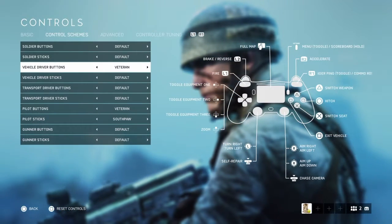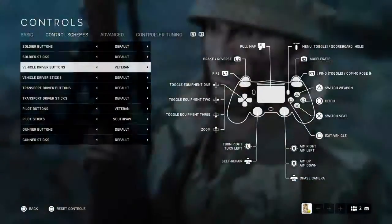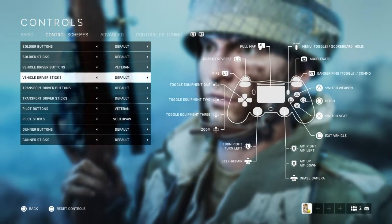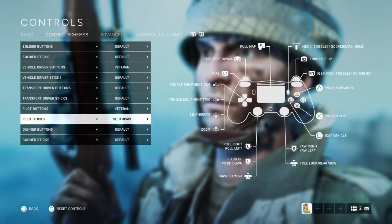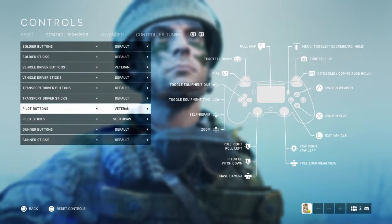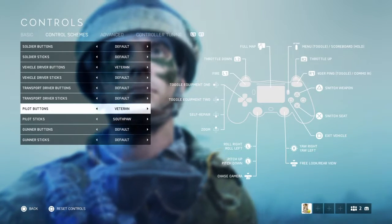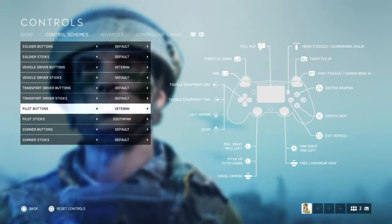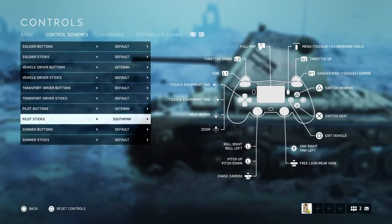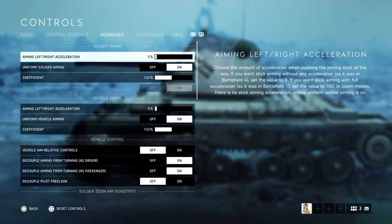I've set the vehicle driver buttons to Veteran, which means instead of pressing up or down on the left stick to accelerate, you hit R2 or L2 — much more like normal games. For pilot controls, I set throttle to R2 and throttle down to L2. Combined with Southpaw, flying feels more like Grand Theft Auto controls. Everything else is left default.